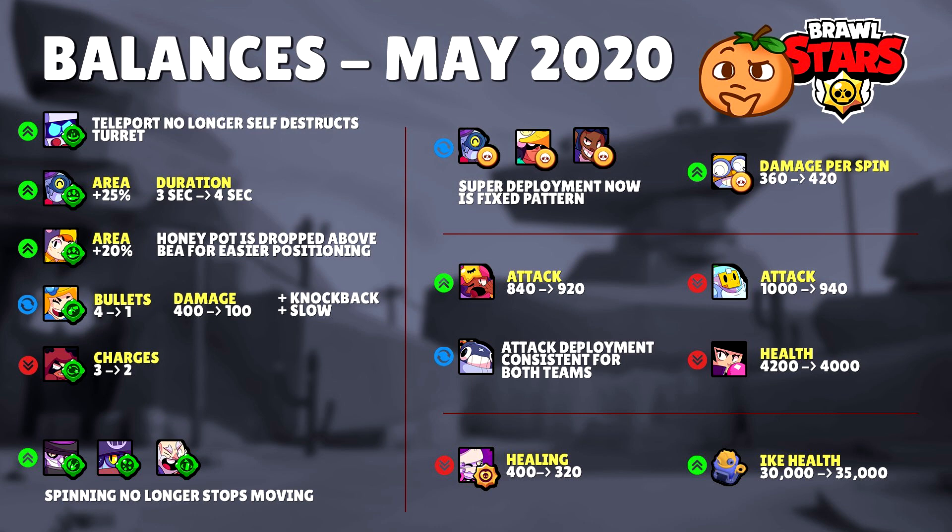Sandy's main attack has gone up in damage and Carl's super has gone up in damage as well. Brock, Bo, and Barley's supers are now a fixed pattern instead of random. Bull's health has gone down. Sprout's main attack damage has been decreased. Emy's Hype star power does less healing, and Nita only has 2 gadget uses now instead of 3. The turrets in Siege also have 5000 more health.